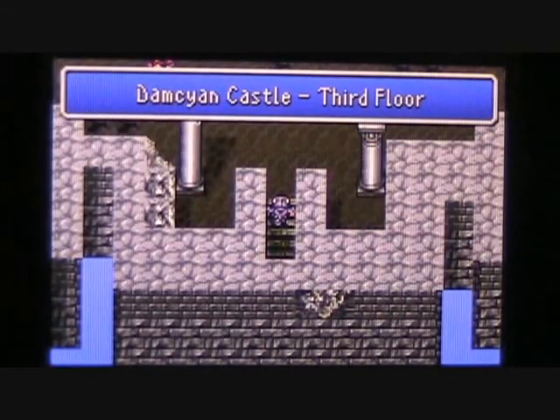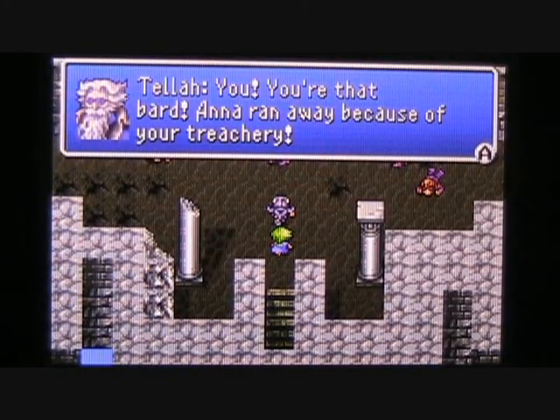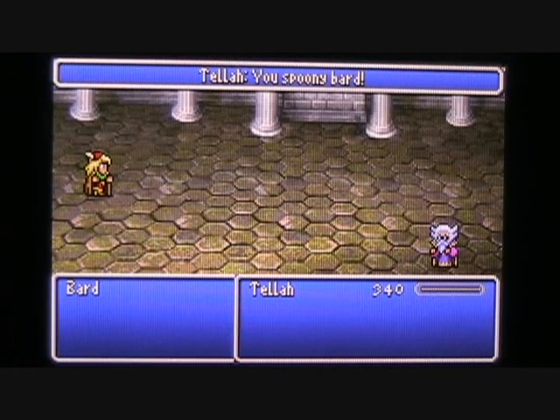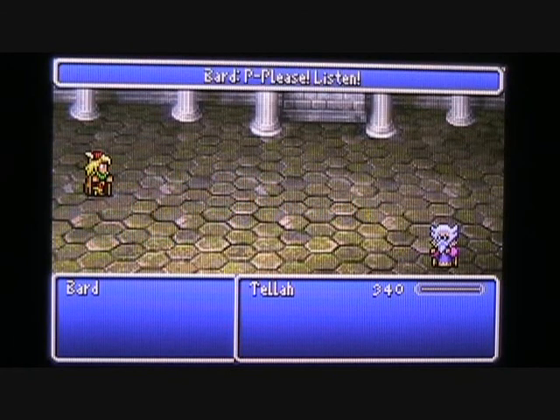Going upstairs to the third floor, we find a young maiden down on the ground. Tella says, "Is that? It is! Anna!" Oh no, not Tella's daughter Anna. And who is this guy? Tella says, "You! You're that bard! Anna ran away because of your treachery." Looks like Tella's going to get into a little scuffle with this dude. Nice hat. Well, Tella tends to miss a lot — that's the reason I put him in the front row. He connects with his staff and shouts, "You, Spoonie Bard!" Yep, they kept the line in — it's not "you, Forky Bard" or "you, Knifey Bard," it's "you, Spoonie Bard." Classic.